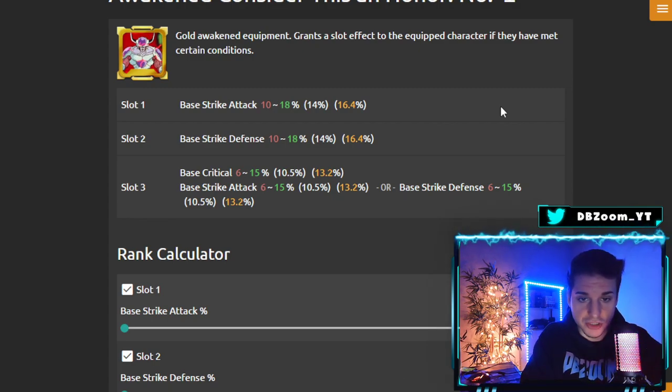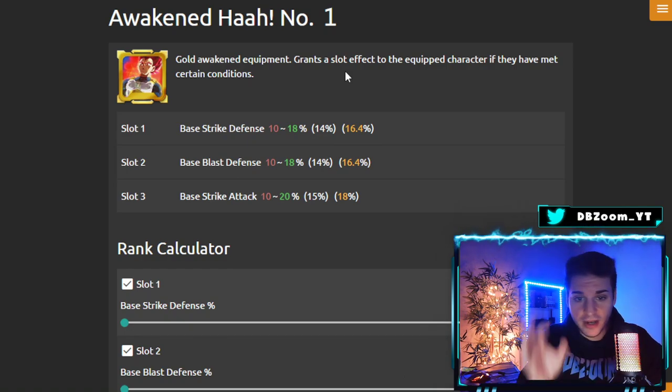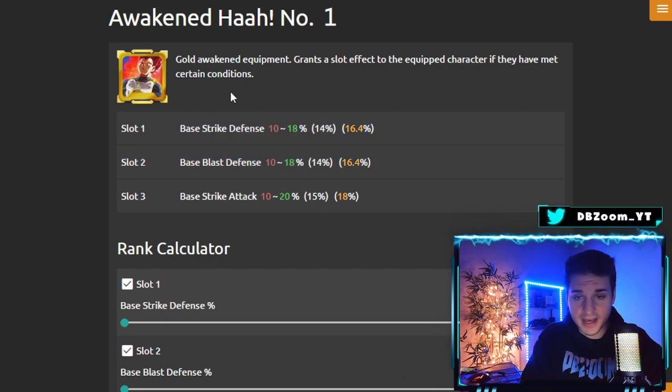Frieza characters arguably have the best equipment even compared to Saiyans, which is pretty crazy. This next slot is also really good — base critical up to 15%, plus a two-for-one on the third slot with base track attack or base track defense up to 15%. We also have base track attack up to 18% and base track defense up to 18% as well. This is really solid equipment, and it gets even better since he's also Sagas — there's another well-rounded piece here, especially if he's a melee type, with base strike attack and track attack up to 20% and defensive stats up to 18%.